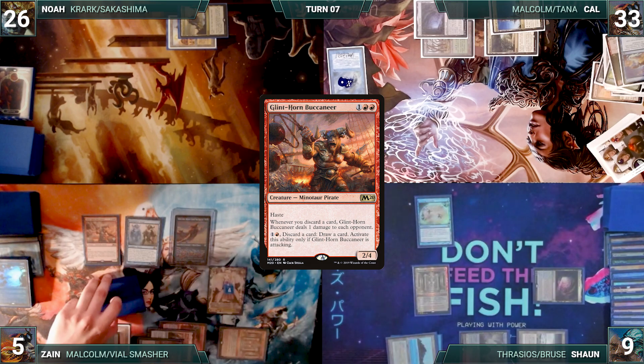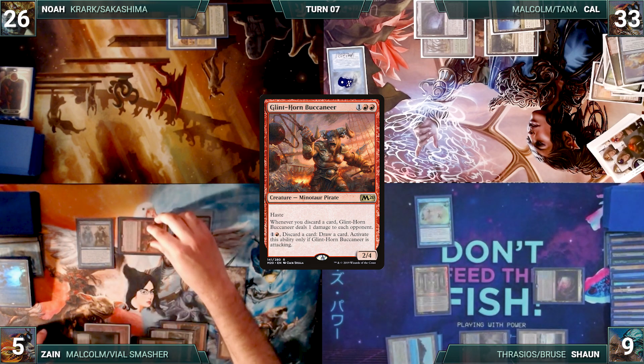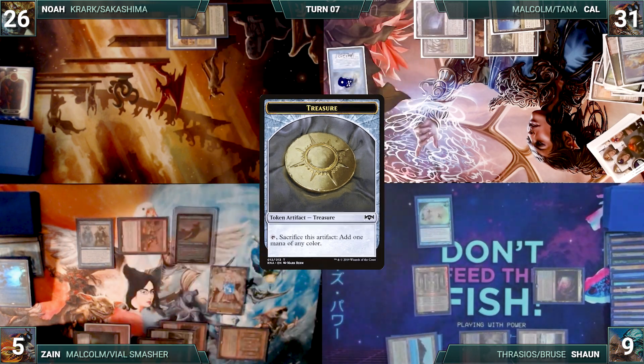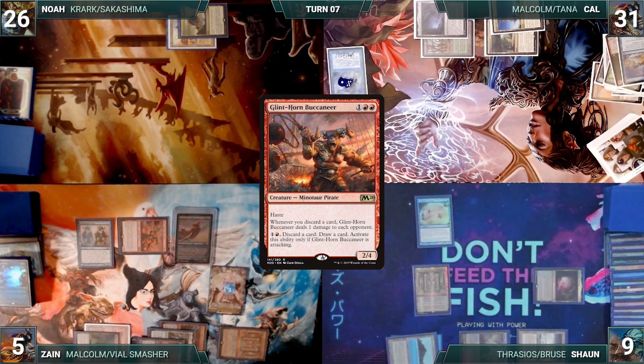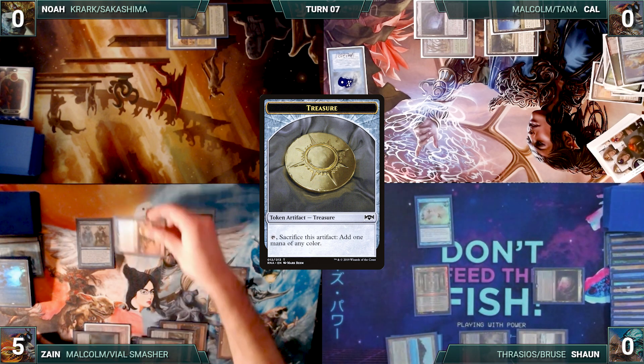Sean asks Cal and Noah if they actually wanted to help out at any point during that whole debacle, and they both shrug and say they didn't want to take all of his glory. Zane attacks Cal with Glinthorn. Cal takes it, and Zane creates a treasure through Malcolm. He presents a loop of activating Glinthorn, pinging his opponents, drawing and discarding, and creating treasures through Malcolm — until the table is dead. Zane wins the game.